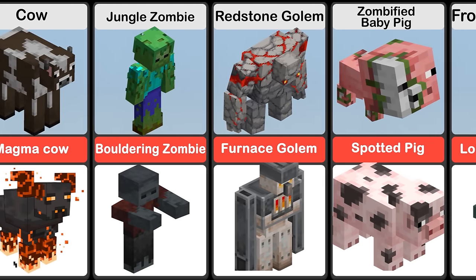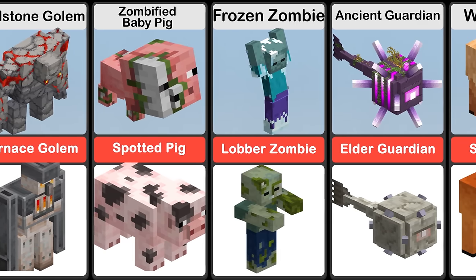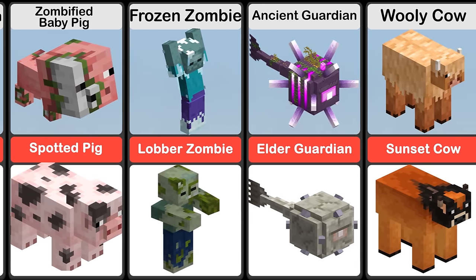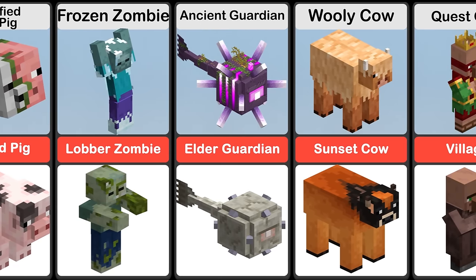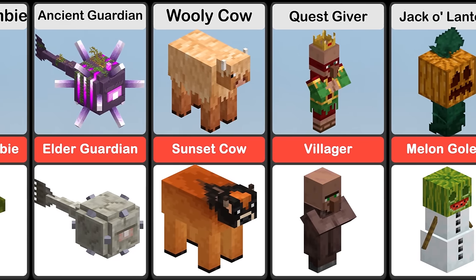A Redstone Golem is a common powerful mob found in various missions in Minecraft Dungeons. The Ancient Guardian looks like the Elder Guardian, albeit much bigger and has a predominantly dark purple body.